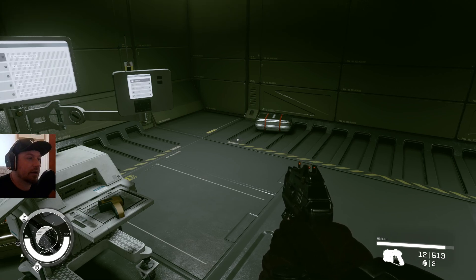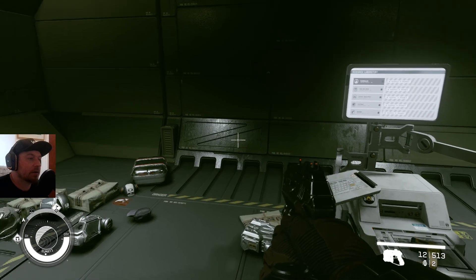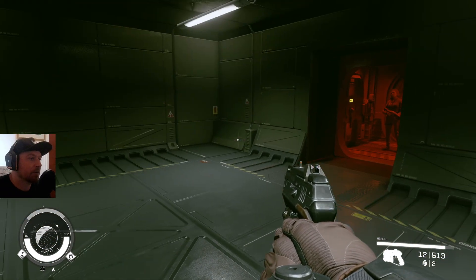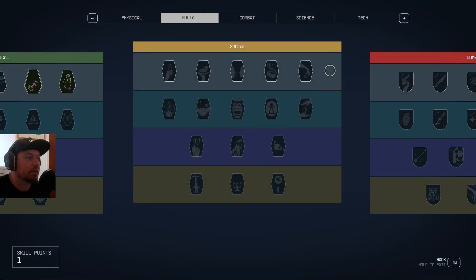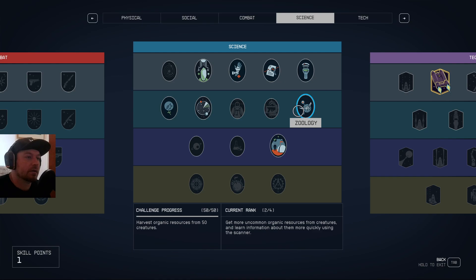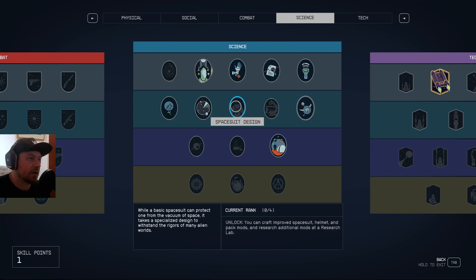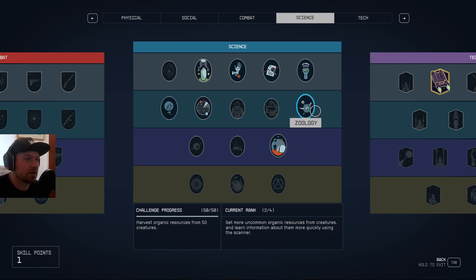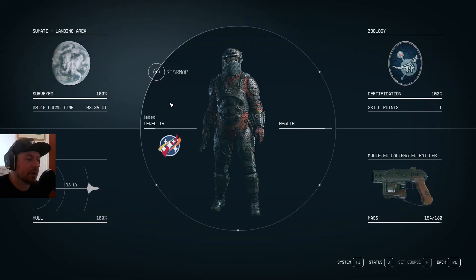Today we're going to look at how to set up animals on your outposts and also a bit of botany. What you need is zoology in the science tree and also botany. I'm not sure about outpost engineering, but I've got that one anyway — I think that's just for modules and stuff, but you definitely require these two.